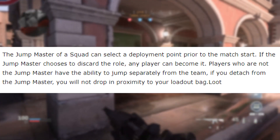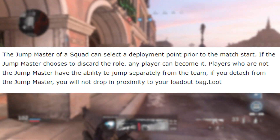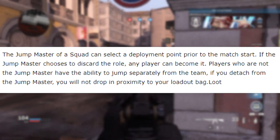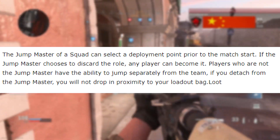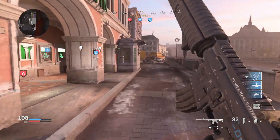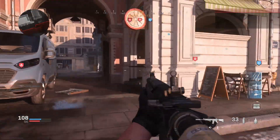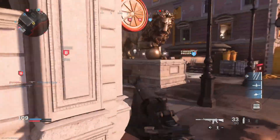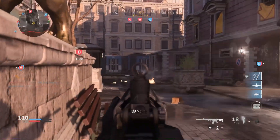The Jump Master of a squad can select a deployment point prior to the match start. If the Jump Master chooses to discard the role, any player can become it. Players who are not the Jump Master have the ability to jump separately from the team. If you detach from the Jump Master, you will not drop in proximity to your loadout bag loot. This takes inspiration from Apex Legends and helps keep teams together, especially when playing with random people.